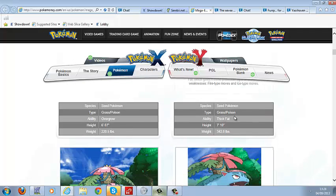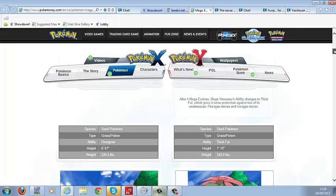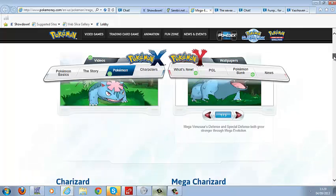Mega Venusaur gets Thick Fat as its ability, which is amazing because that weakens Fire and Ice moves — two of Venusaur's main weaknesses, very popular in competitive battling. It doesn't get a resistance to Flying, but at least the Fire and Ice coverage helps out a lot.